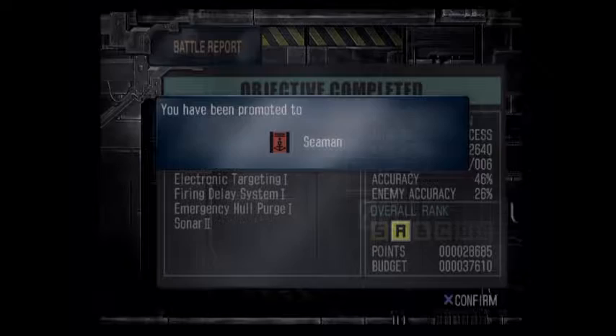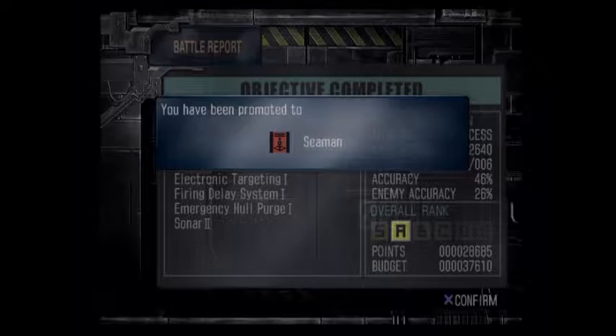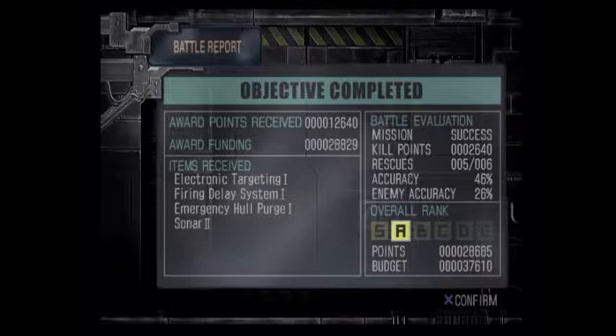I now have 37,000 to spend. I got promoted a rank which gave me Radar 2, so I have Radar 2, Sonar 2, Emergency Hull Purge — which basically just increases your defense firing delay and keeps your shell spread tighter at longer range — and Electronic Targeting, which improves the accuracy of your machine guns, which we just talked about.